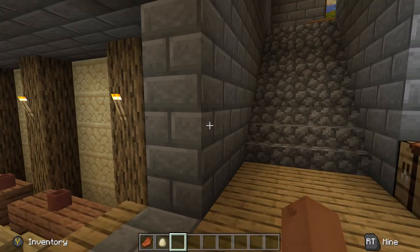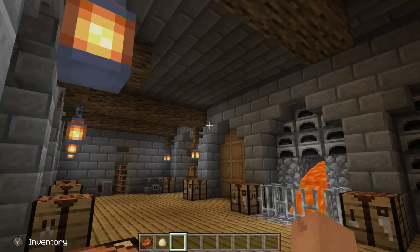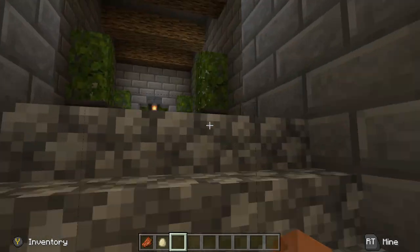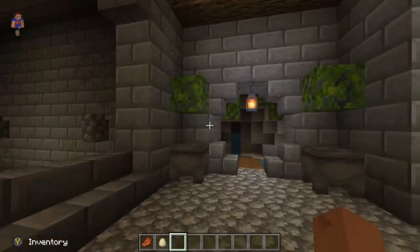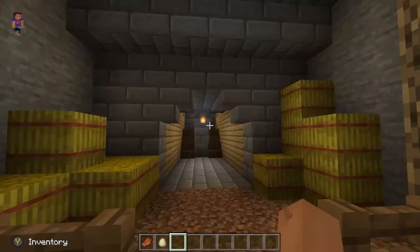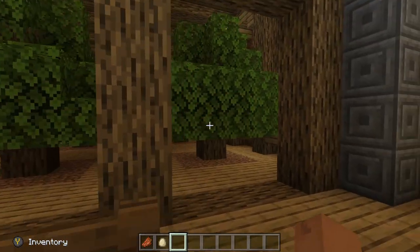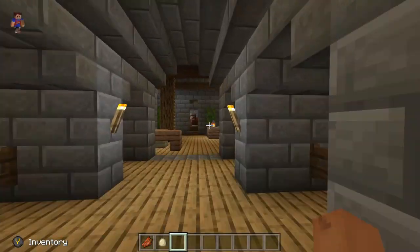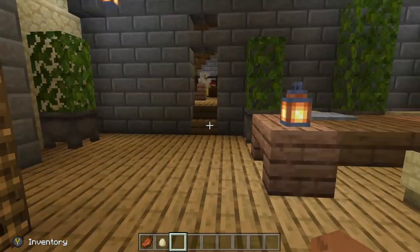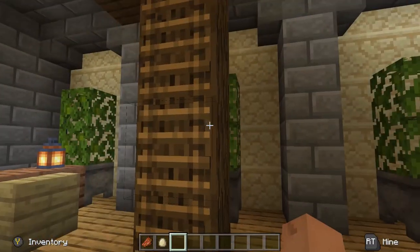That's about it for the interior. As you can see it's not too elaborate, but it's just complex enough to be very interesting and it's got everything ready to go. The only thing missing is a Nether portal, but you can build one yourself — you don't need it here. Sometimes portals are more of a liability than anything because things can come out of them.